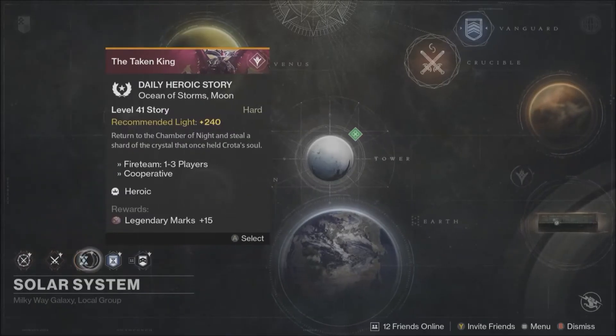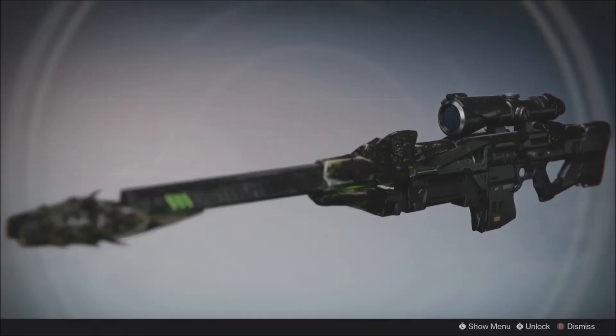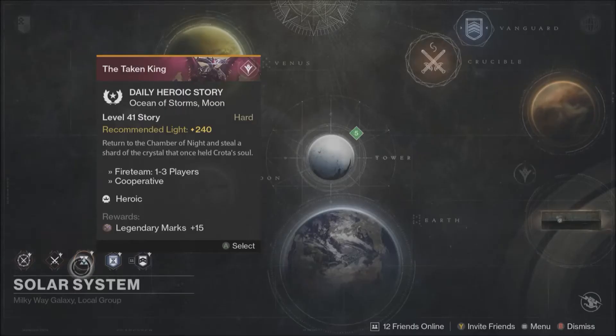Next up, we have the Daily, which is Lost to Light. Go get your Black Spindles from that — that is the Daily Heroic that has the exotic sniper rifle, the Year 2 Black Hammer.